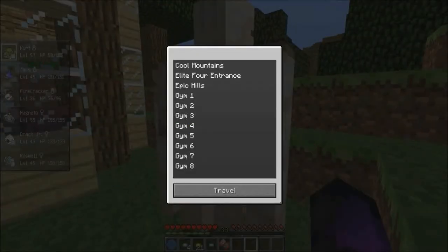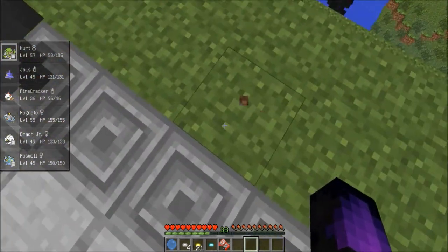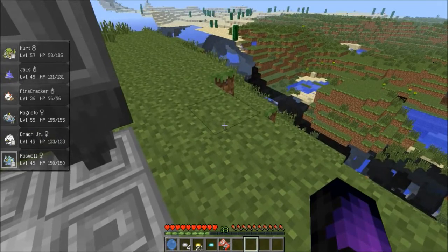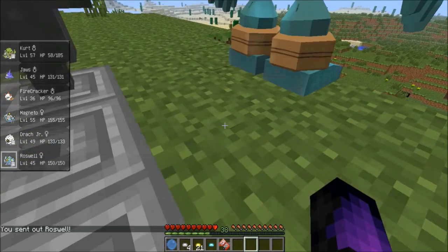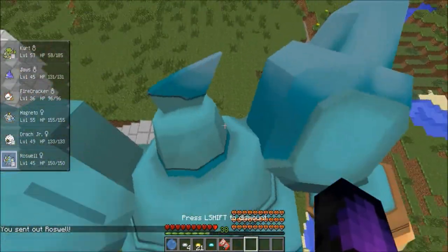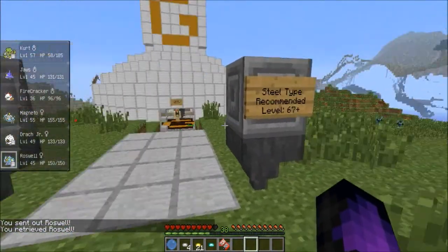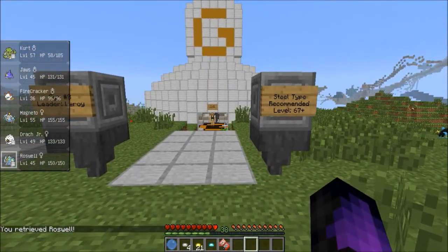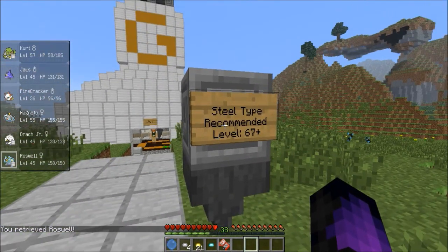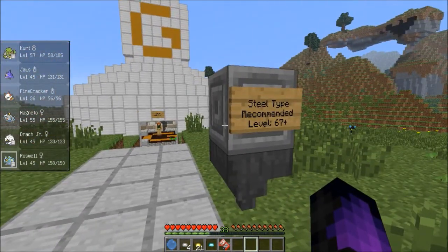Let's go check what Gym 8 is — I think it's level 65, maybe 67. Gym 8 leader is steel type, which means ground type moves, fire type moves, and fighting type moves are our best against him. Roswell has fighting type and ground type. Kurt has ground type. Drock has fire, and Firecracker's fire. Jaws really can't do anything against him, and Magneto might be able to do something but not much.